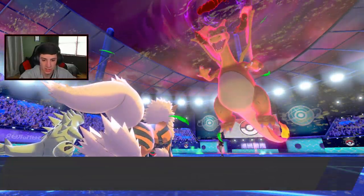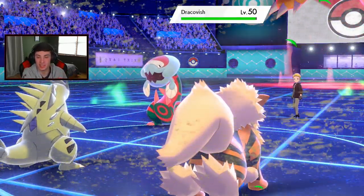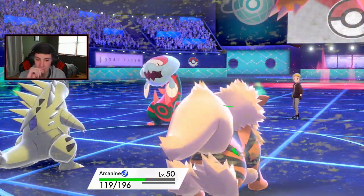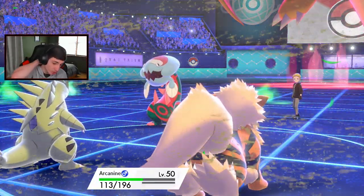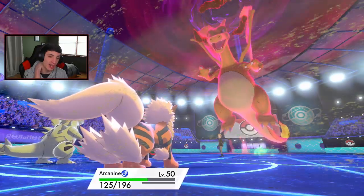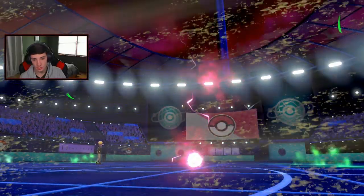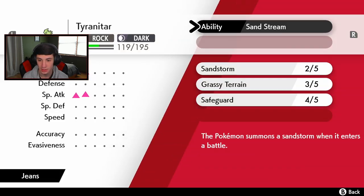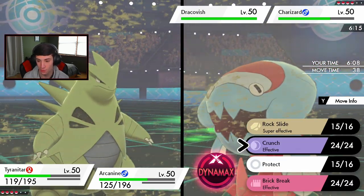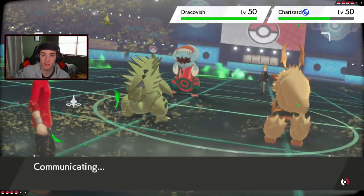Excadrill drills in the sandstorm — we can outspeed. Get out of here, Dracovish is definitely going first. How many turns are left in the sandstorm — two, maybe one? I'll be fine with letting a Pokemon go down here, as long as Excadrill can get in and I can get at least one Dynamax turn in the sandstorm. I'm going for a Rock Slide here — or actually, best play might be Heat Wave to try to get a burn on Dracovish.